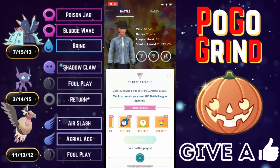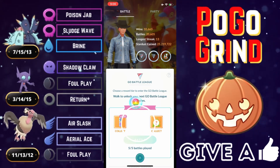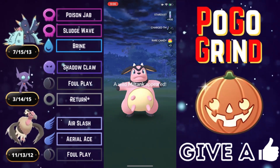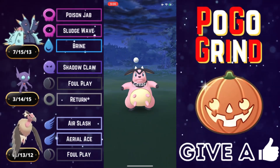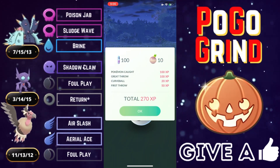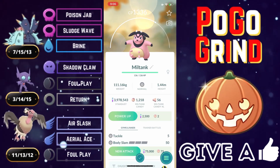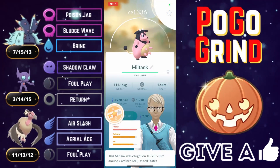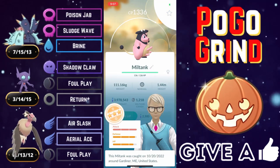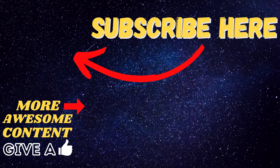Team number one for my top five best teams for the Halloween Cup was really putting in the work and racking up the wins left and right — it was amazing. I was quite excited for it when breaking it down in my top five best teams video; I saw the potential. It is quite powerful — you've got two amazingly bulky Pokemon to support Sableye, which means you can prioritize shields for Sableye and just let it run free and wreak havoc on the Halloween Cup meta.